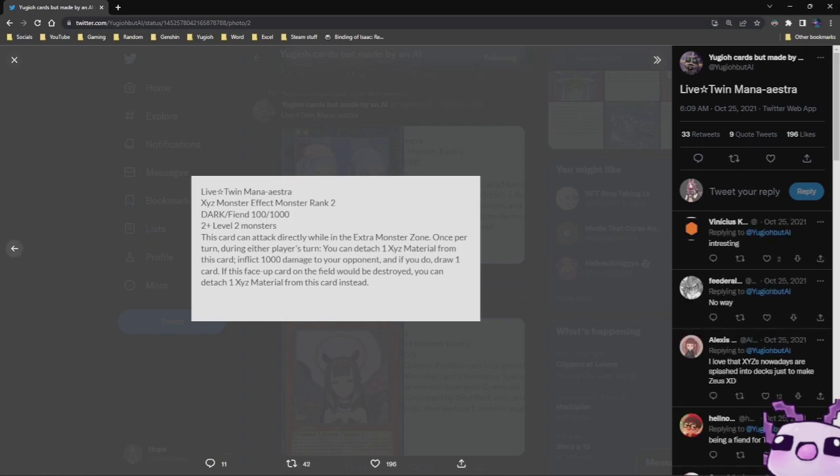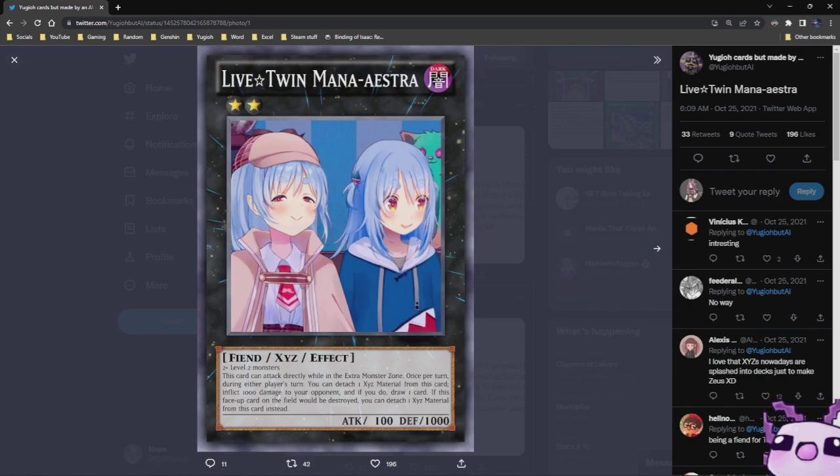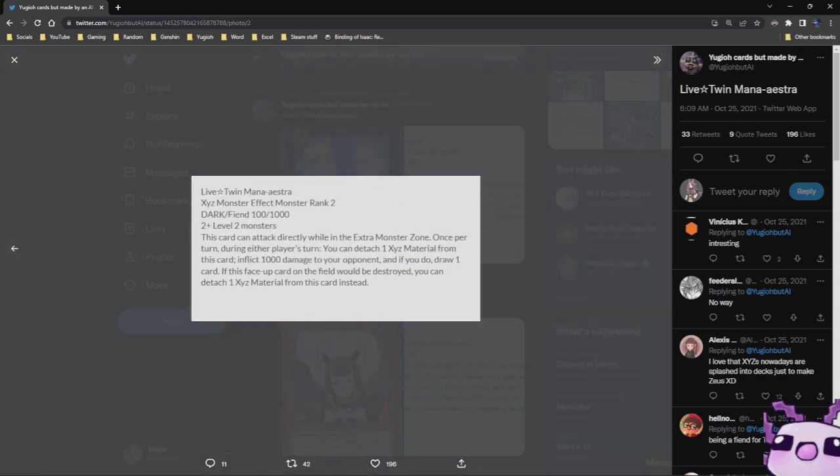We have Mana Astera — it is a Live Twin Rank 2 Dark Fiend, 100 Attack, 1000 Defense. Two or more Level 2 monsters. This card can attack directly when or while in the Extra Monster Zone. Once per turn, during your player's turn, you can detach one material from this card and inflict 1,000 damage to your opponent, and if you do, draw one card. If this face-up card on the field would be destroyed, you could attach one material instead. This is a really good card, I really like that.